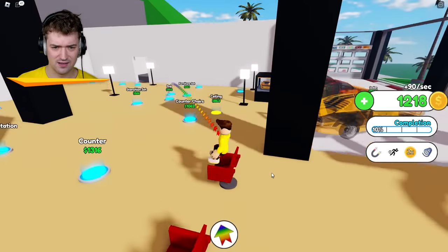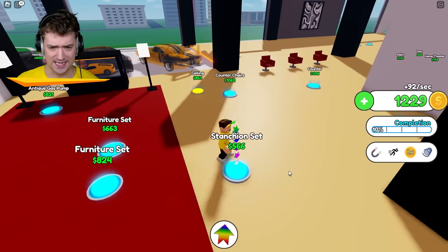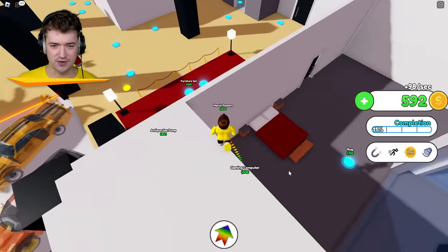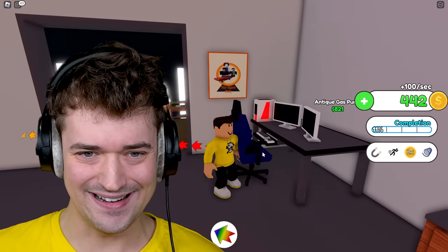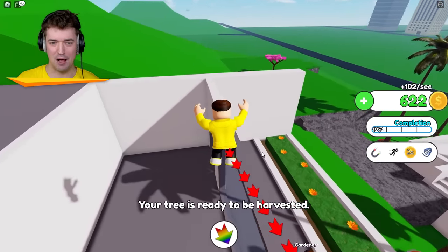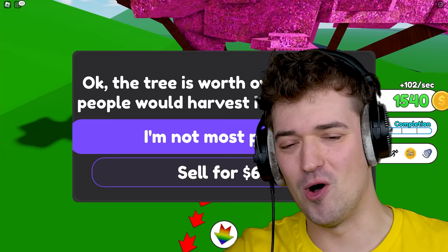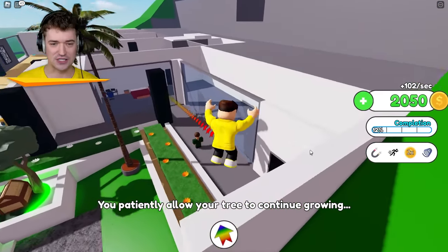We got some chairs — why do these look like barber shop salon chairs? Am I gonna have my own hair cutting place? That would be absolutely insane! Now we got that going. Gaming computer — heck yeah, that looks sick! My tree is ready again — let me just bounce out. At this point it's worth 64. I read 'people' instead of 'dollars' — 64 dollars.